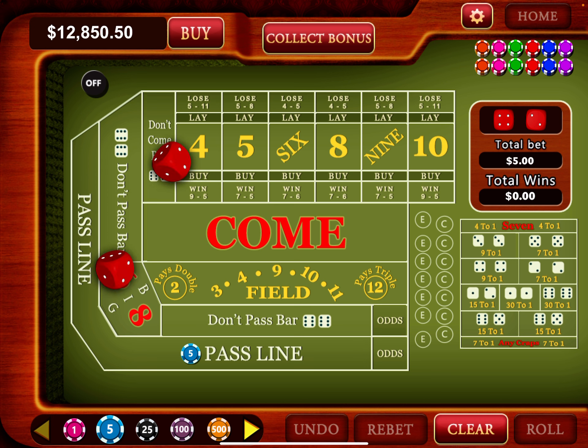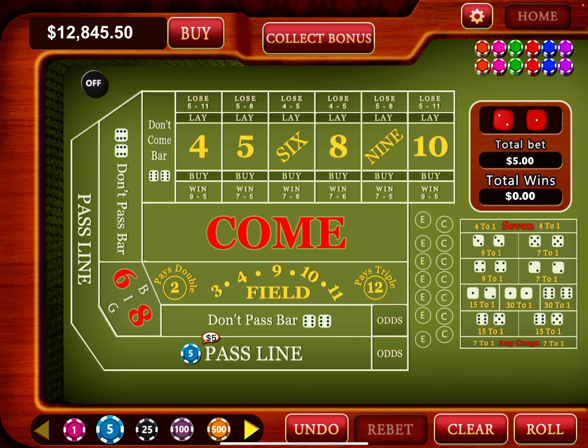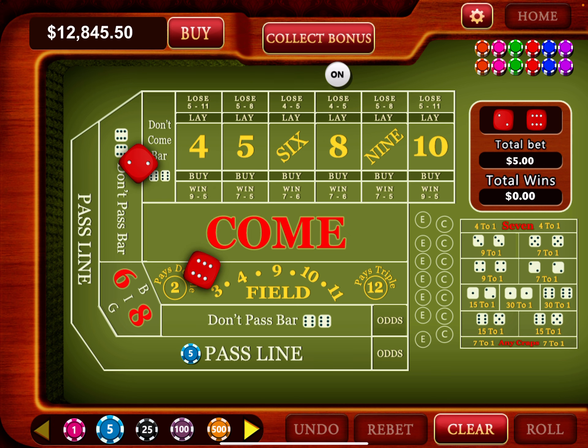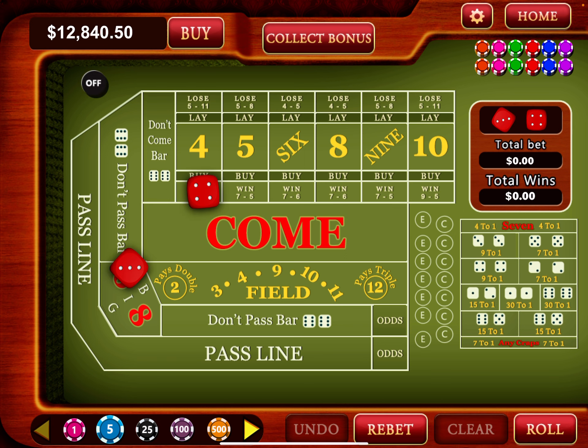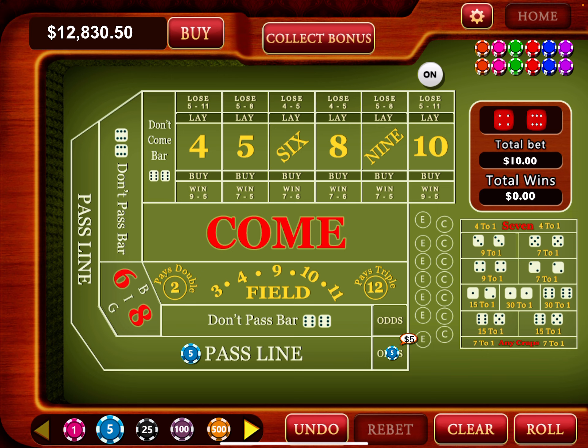Roll. The goal is to get back to where you were before you started going downhill — that's basically it. Lost that unit; I don't worry about increasing the pass line bet, I just let it roll. Got an eight — one unit on the odds. Seven out.